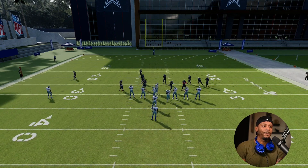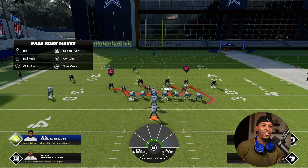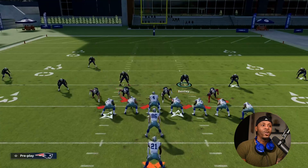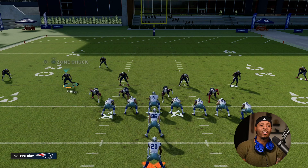That brings us to point three: understanding those run fits. You can see the two force and cutback defenders. Right now I have eight guys in the box — all my linebackers, my safety, my nickel corner, and all four down linemen. This tells you where you should go to fill the run. Now if we base align, watch what changes: my force defender becomes my safety on the left side, and pressing circle makes my outside linebacker the force defender.